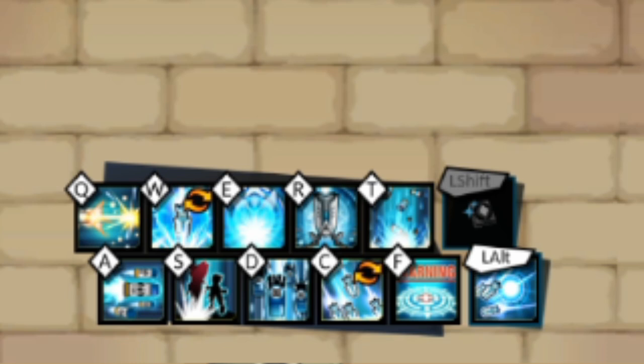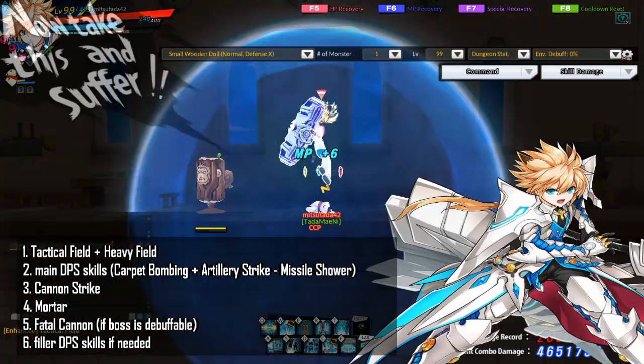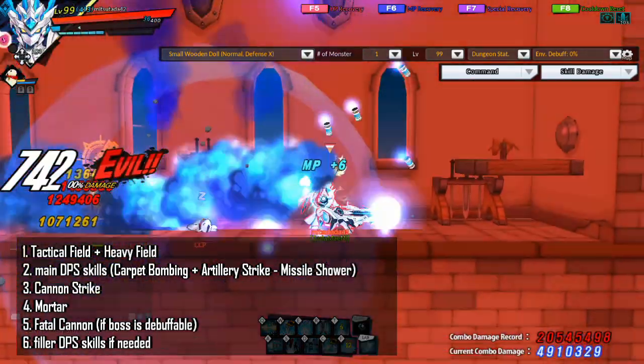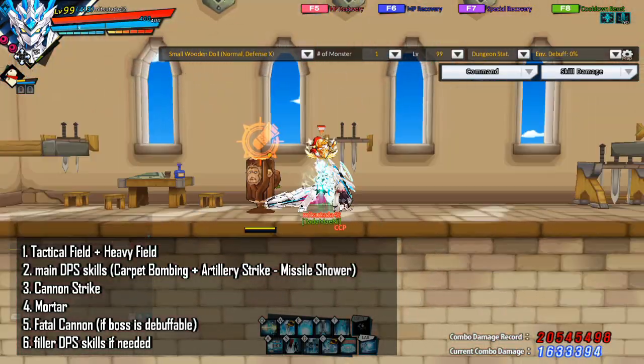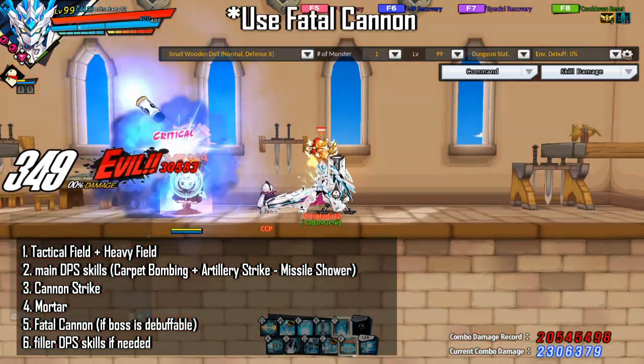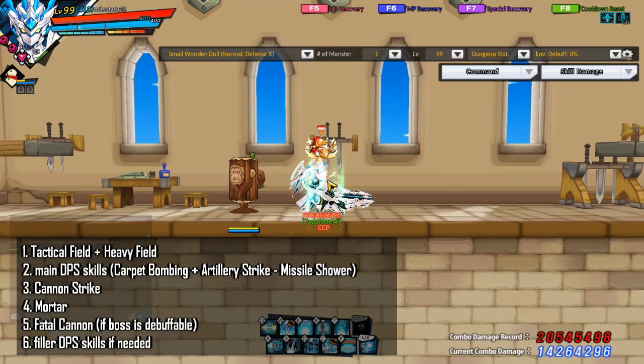On screen right now is a recommended skill build for bossing. Whether or not you take the mod or unmod version of Carpet Bombing depends on the boss. Chaos Cannon, Impact Detonation, etc. can also be used. As for your general skill rotation, you want to start by setting up your buffs — Tactical Field and Heavy Field. Then you want to use your main DPS skills, Carpet Bombing and Artillery Strike Missile Shower. You want to reload your Enhanced Cannon Balls with Cannon Strike and also mark the enemies with the Commander's Mark. You generally want to press Mortar whenever it's off cooldown. And if the boss is debuffable, you want to use Fatal Cannon. If your main DPS skills are not up, you can use your filler skills like Bombing Artillery, El Zaldama, or Dread Chase.